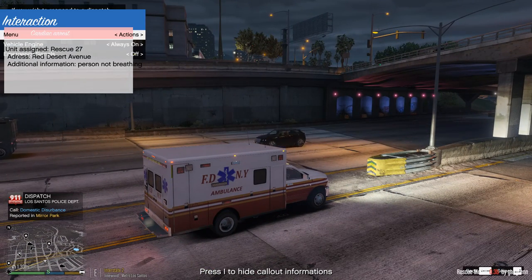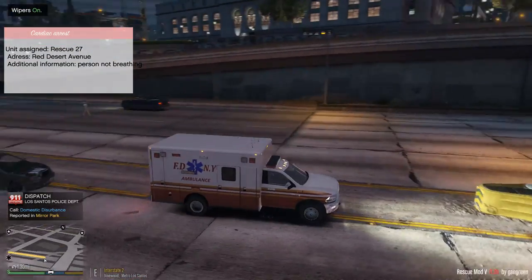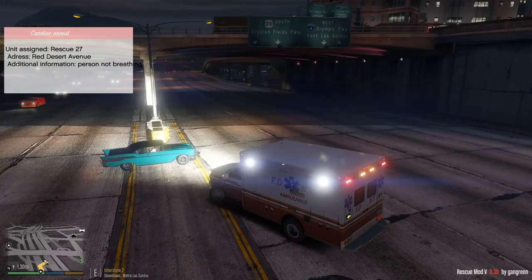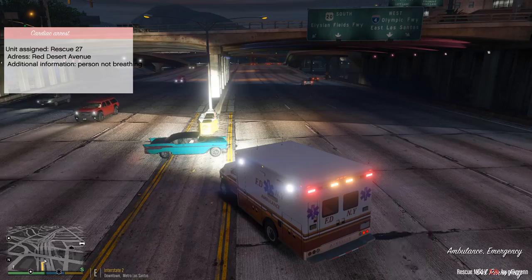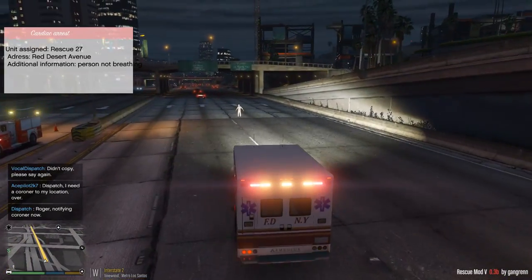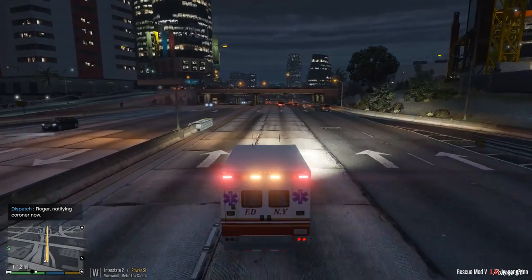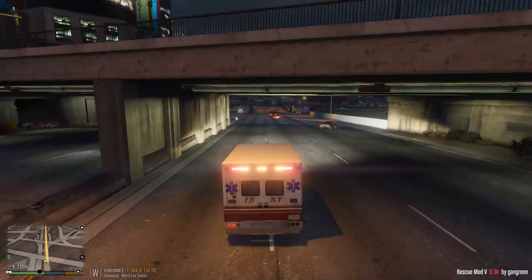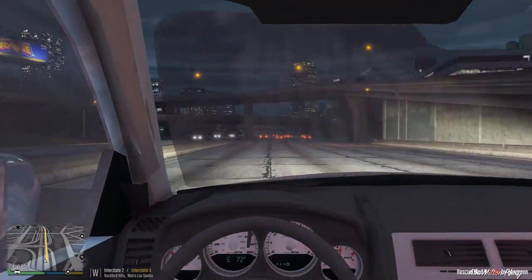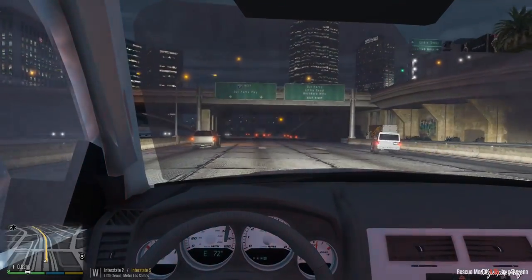Rescue 27, respond to a cardiac arrest. Address is Red Desert Avenue. Be advised, person not breathing. Alright, so now we're going into a cardiac arrest — time is of the essence. Oh, you drove right into me and now they're dead! Alright, we're going to get a coroner for her. We got somewhere to go. That was a little bit not realistic — but oh well. Let's go on to the next call. Let's see if we can save another life today. We're going into a cardiac arrest.